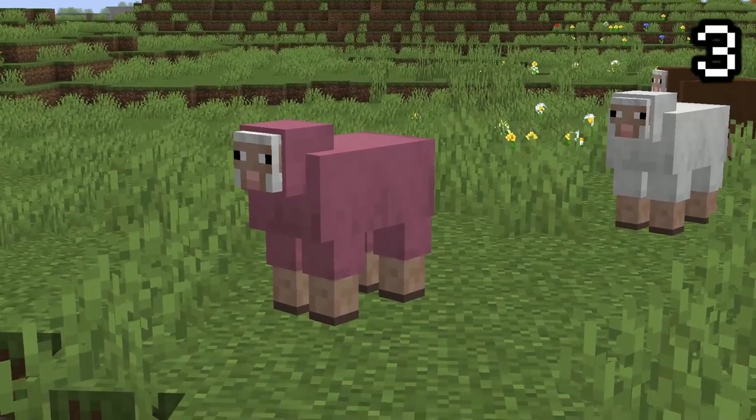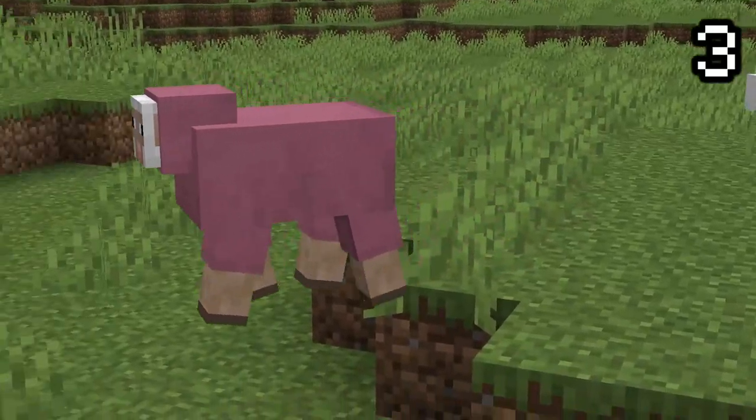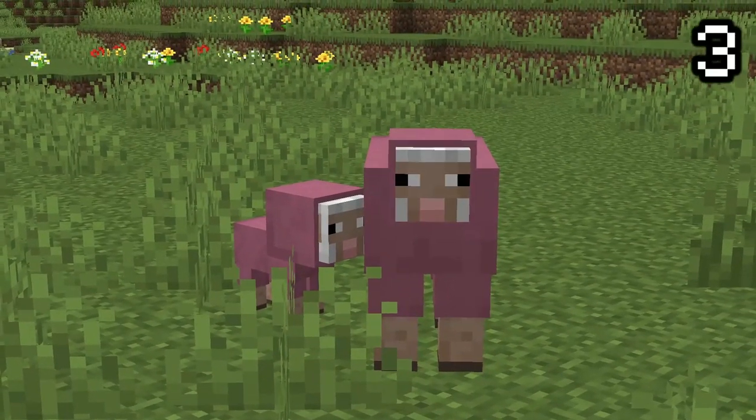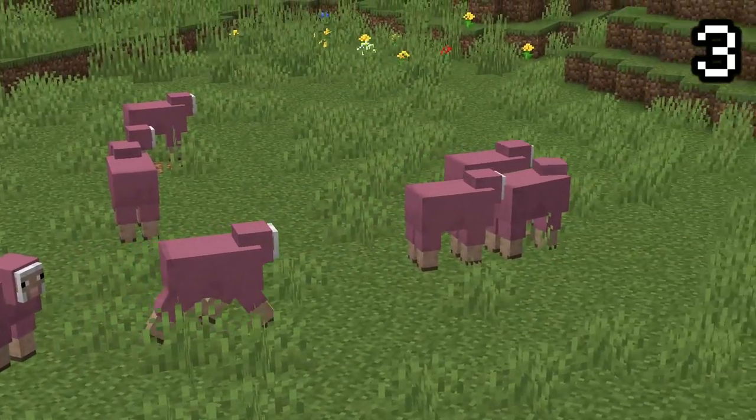Pink sheep are the rarest sheep to spawn, as you all know. But it's even rarer for their babies to spawn. A pink sheep has a spawn rate of 0.15%, whilst a baby pink sheep has a spawn rate of 0.008%, which is roughly 20 times rarer.